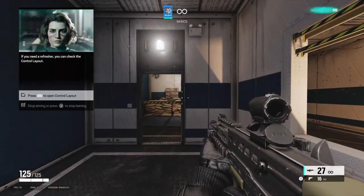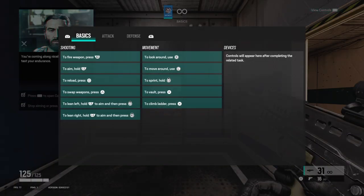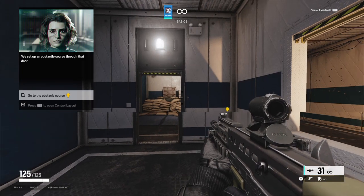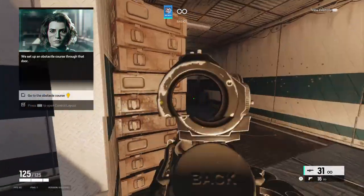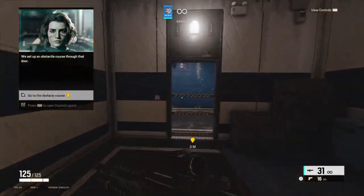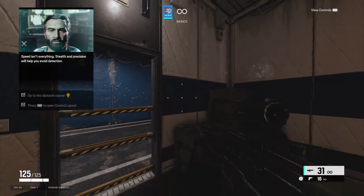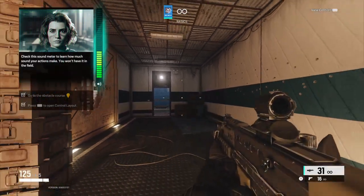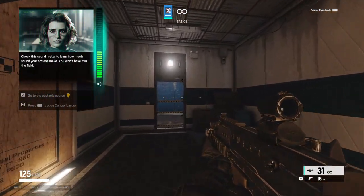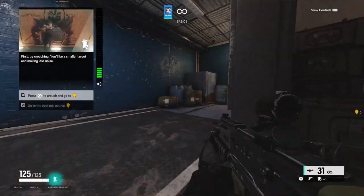Nicely. If you need a refresher, you can check the control layout. You're coming along nicely, Specialist. Let's test your endurance — we set up an obstacle course through that door. Speed isn't everything. Stealth and precision will help you avoid detection. Check this sound meter to learn how much sound your actions make — you won't have it in the field. First, try crouching; you'll be a smaller target and make less noise.